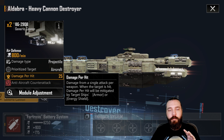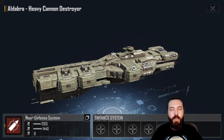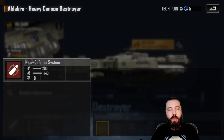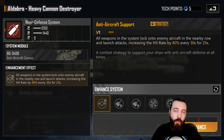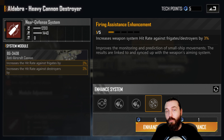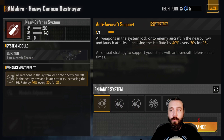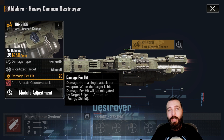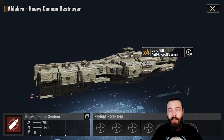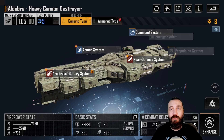You've only got 25 damage on the anti-aircraft weapon so you can pretty much ignore the anti-aircraft on this thing entirely. On the near defense system — which is also aircraft cannons — locking onto nearby rows is going to do well. Hit rate helps a bit, but you can ignore the frigate/destroyer hit rate there and instead pick up the double damage. It's only 20 damage per hit but it's better than trying to get it to hit frigates and destroyers, since most frigates and destroyers sit around a high enough armor level to mitigate half that damage anyway.